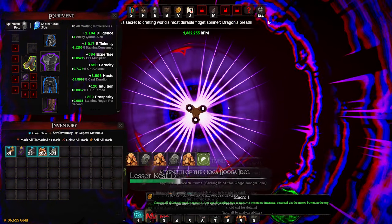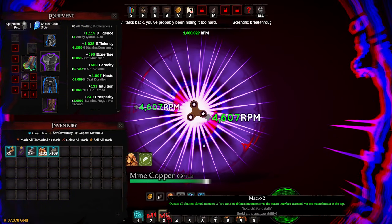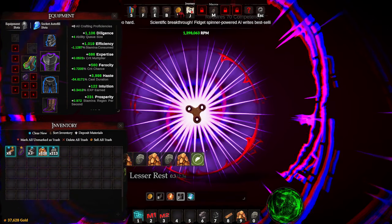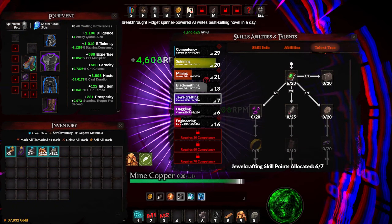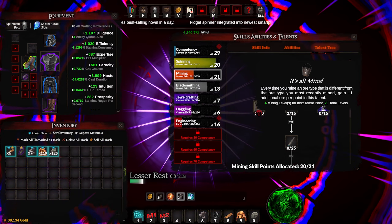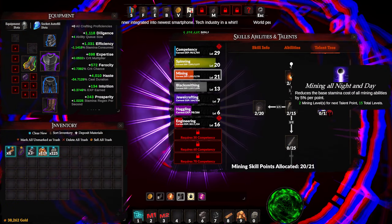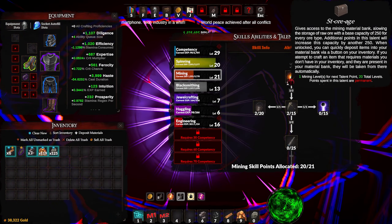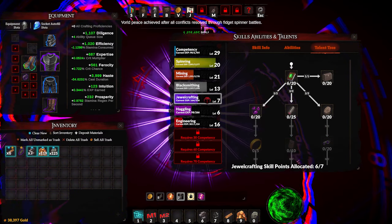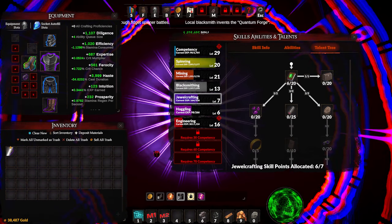You can increase the amount of abilities that can be held in the macros. You can see I do stone, copper, stone, copper. The reason I'm doing it that way is because in the talent tree under mining, every time you mine an ore that's a different type from the ore you most recently mined, you gain plus one additional ore per point in this talent. So I'm gaining two extra ore every time I mine back and forth. I'm going to increase my material storage and unlock the blacksmithing storage. Now I can store ores — I can click 'deposit materials' right here and it deposits everything. That's really nice.